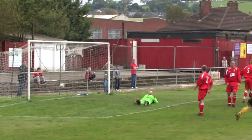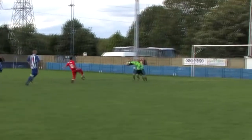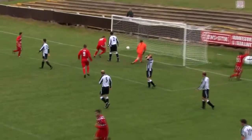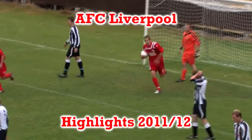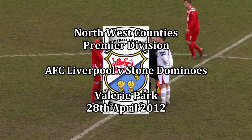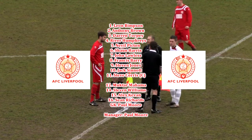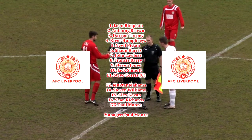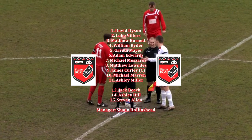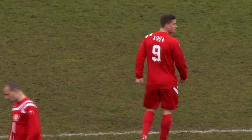Stone Dominoes are the visitors to Valery Park this afternoon, and a win here for the Reds will ensure they finish the season in 19th place. Stone's previous two visits to Valery Park had seen a 4-1 scoreline, one for each side, so if the history books are anything to go by, it could be a high-scoring game.